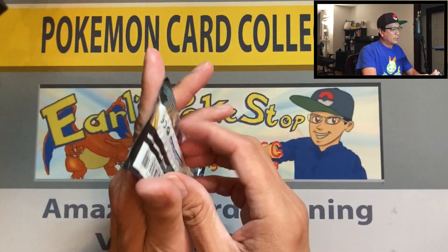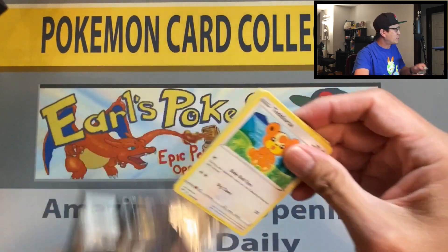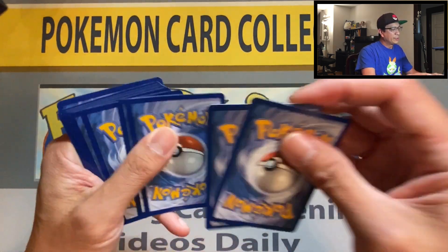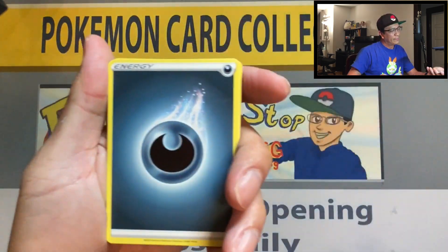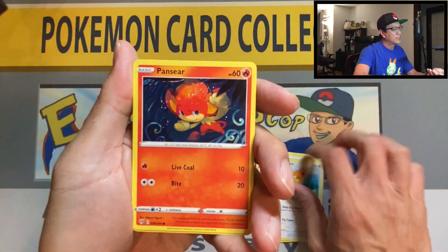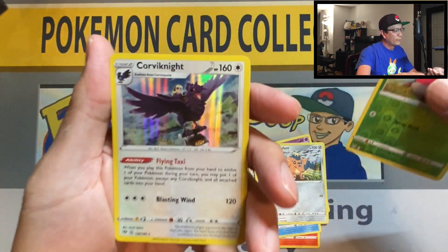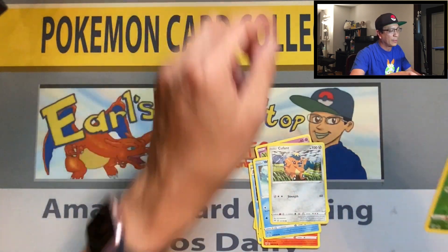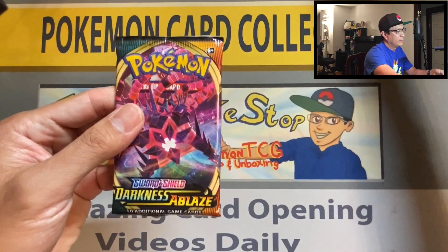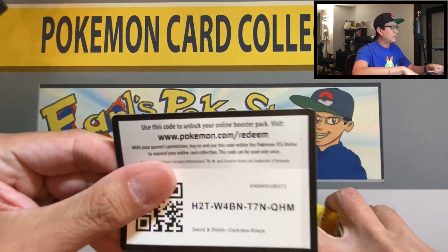Chugging along guys. By the way, thank you so much for all your support — I reached 700 subscribers! Stay tuned, I'll be announcing another giveaway so don't miss out on that. Darkness energy, toxapex, kufant, shelmet — reverse corbinite, hollow rare. Okay, another hollow rare but that's not what we want. We want a gold card or hyper rare.